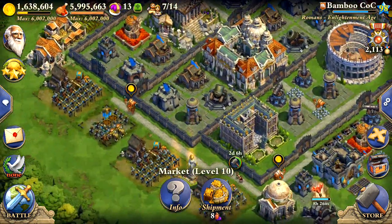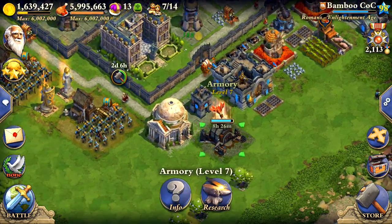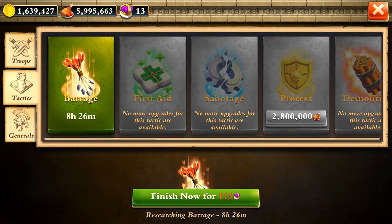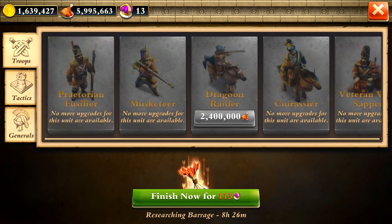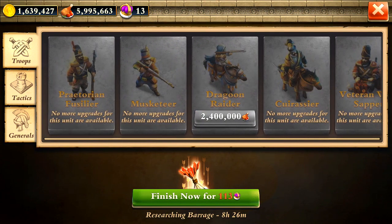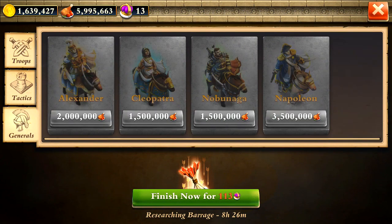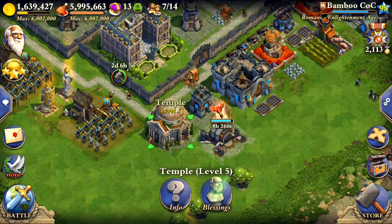I have all this food and I don't really have anything I can do with it except for upgrading my generals and war tactics and troops. Right now my armory still has eight hours to finish the upgrade on the barrage tactic, which I don't even use yet but I'm hoping to in the future. I'm gonna start finishing the general upgrades once this is finished. I've maxed out all the troops that I plan to use. The Dragoon Raider I don't really use, so I don't see the need. The generals are my next priority for sure. The castle's maxed and my temple is maxed.